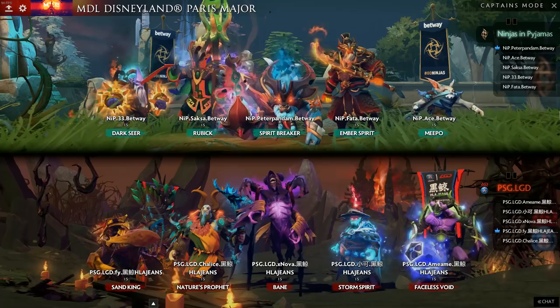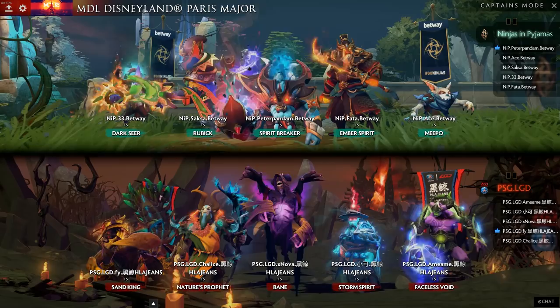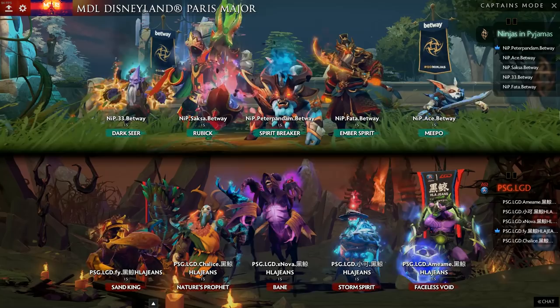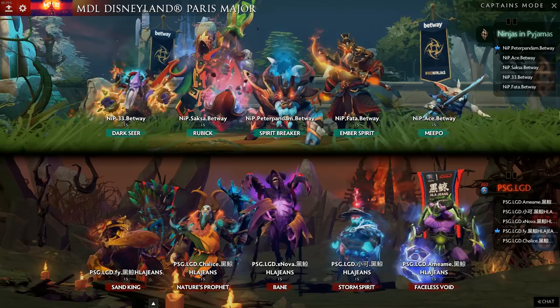What enables Meepo is a lot of team fighters. Heroes such as Tide and Silencer are notable, primarily because when you jump into team fights you're going to get focused. You can't have any sort of BKB or Force Staff — these items don't really work on Meepo. So having AoE backup to prevent you from getting bursted or counter-initiated on is crucial.